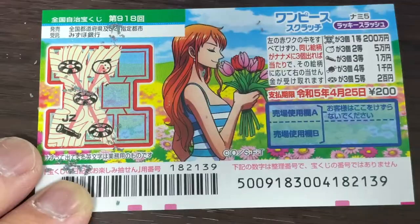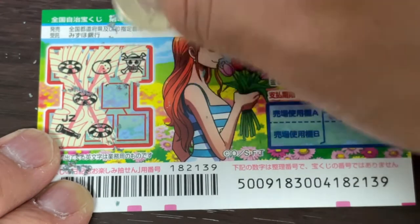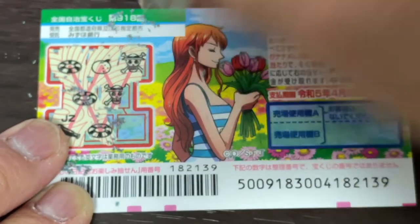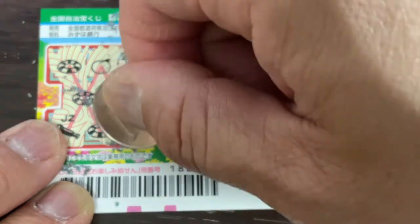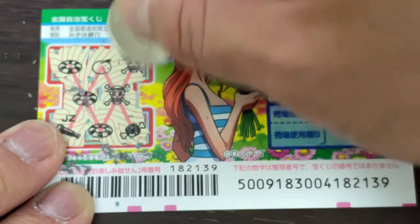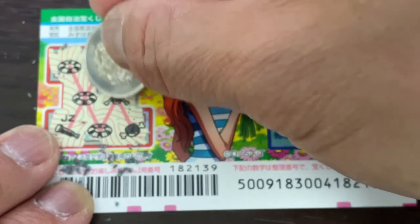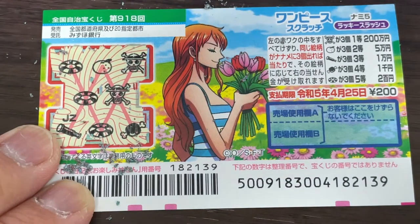An orange. What is that? A flashlight? A skull. A pirate — that corresponds to the first prize. And meat on a bone. So I only won 200 yen. I have three life rings in a straight line going diagonally. And that's how to play this game.